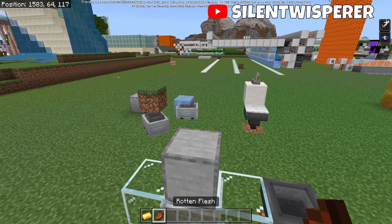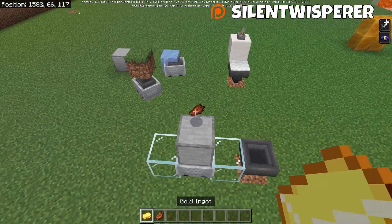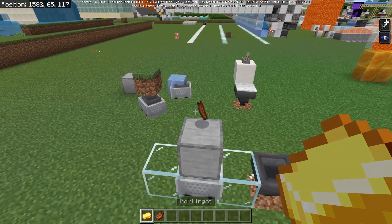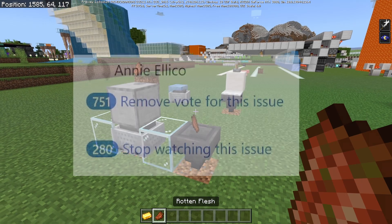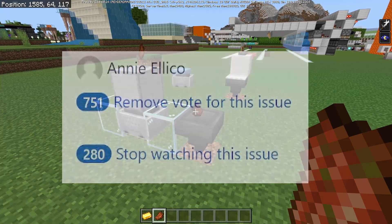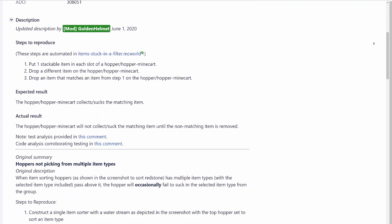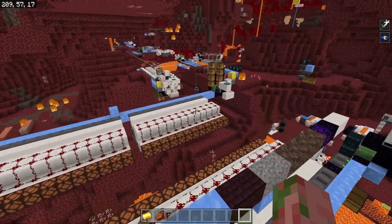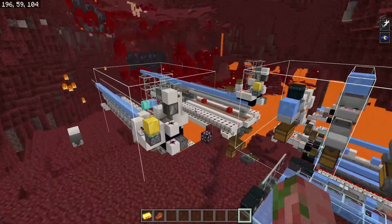So here we are in the latest beta, and if we throw any item that we want on top of this hopper and then throw a piece of gold on it, as you can see, it's actually going to get collected as it should. And this is just long overdue. This is one of the most upvoted bug reports on the bug tracker with 750 or so upvotes. I've been struggling with this bug since August of 2020 — it has been a pain in my side for over two years.